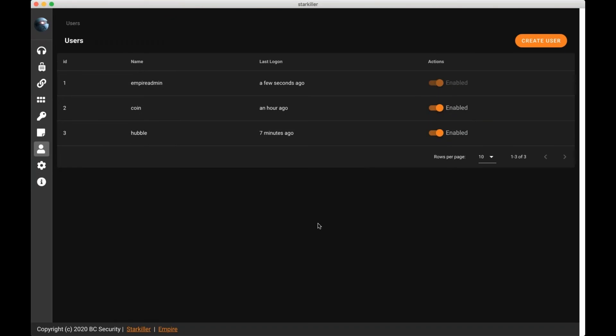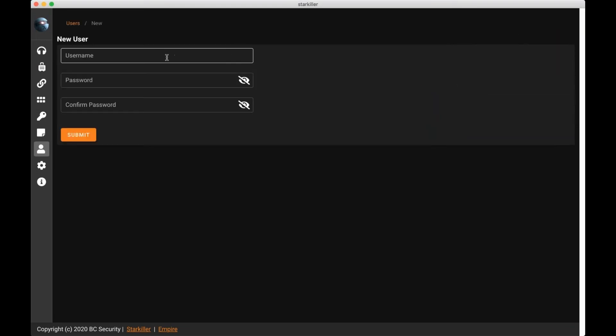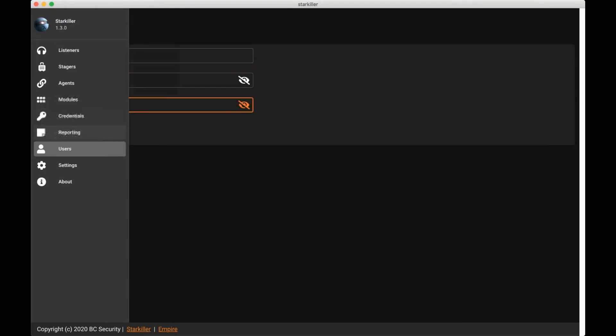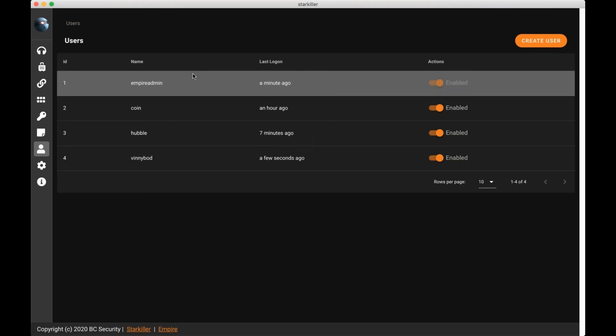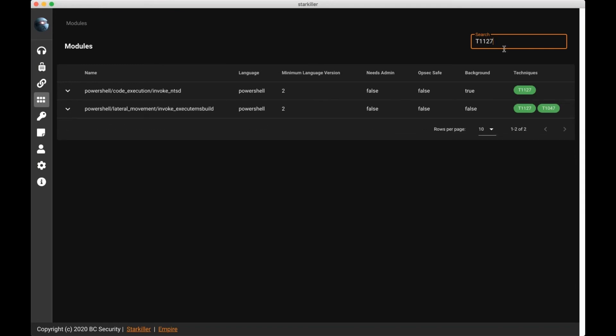The next piece is the user management page. Here we get a list of all the users that have an account for Starkiller. We can see when they last logged in and we're able to enable and disable those users. I'm going to go ahead and create a user account. The next thing is the modules list page, which gives you a list of all of the modules available in our instance of Empire. Using the search box, we can search by the name of the module, by the MITRE ATT&CK techniques, and also by the descriptions of the modules.